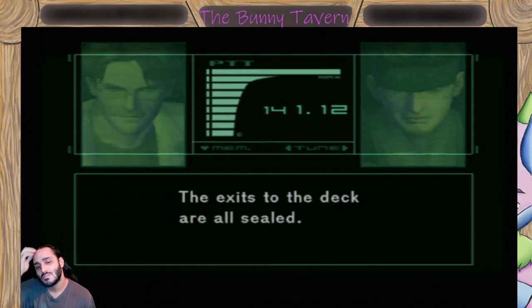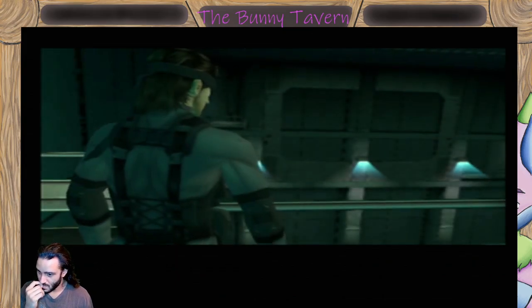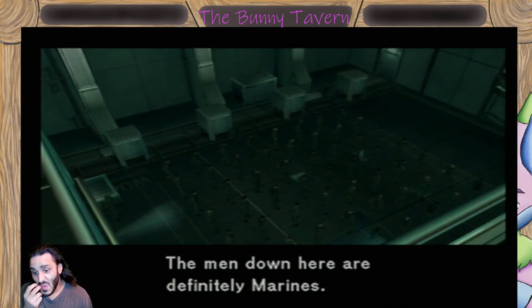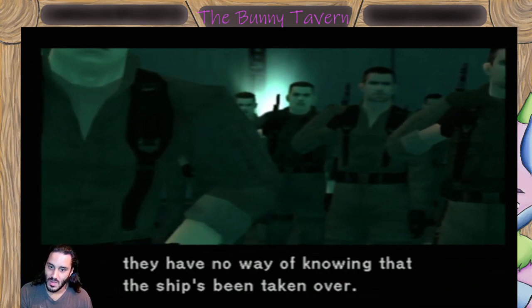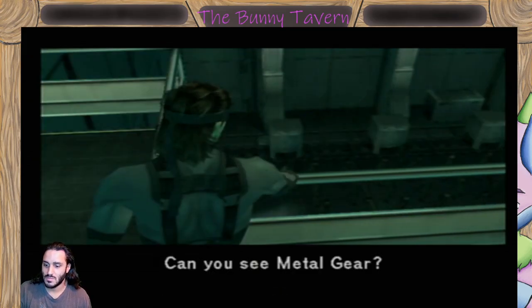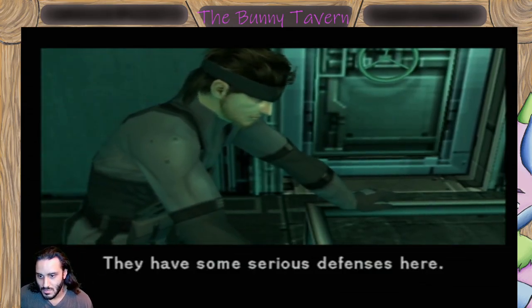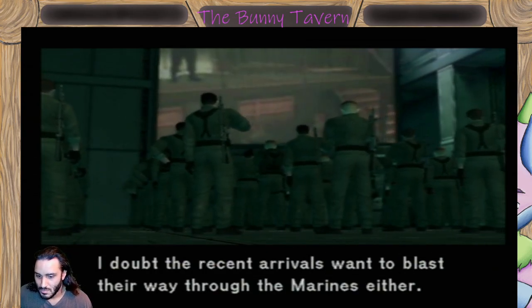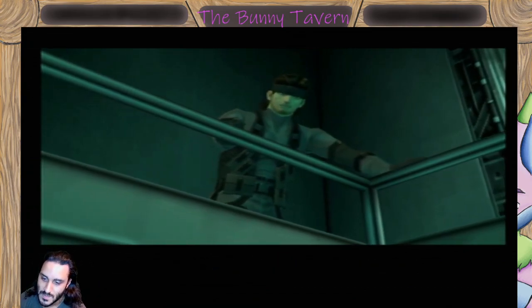The exits to the deck are all sealed. What are they planning? If they get Metal Gear, we're going right off the fringe. The men down here are definitely Marines. If the deck is sealed off, they have no way of knowing that the ship's been taken over. I'm not interested in fighting these guys - the weapons won't do me much good here. Can you see Metal Gear? No. I'll have to go around to the bow. They have some serious defenses here. I doubt the recent arrivals want to blast their way through the Marines either. Wonder where they're headed. Not the beach, that's for sure.